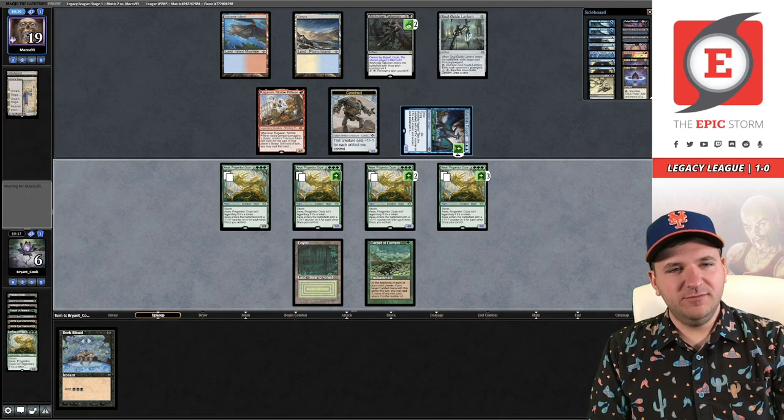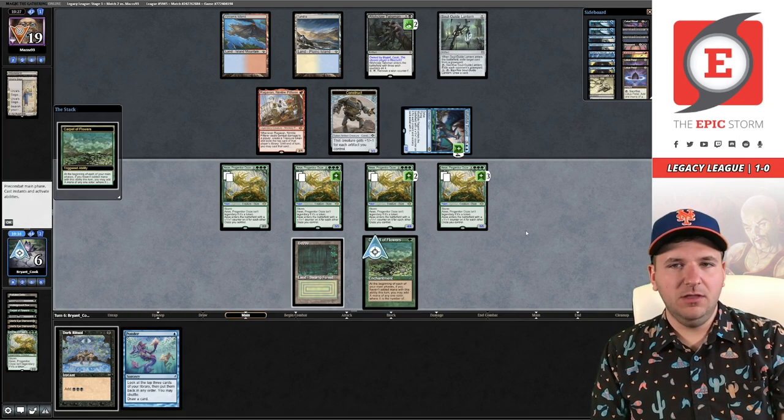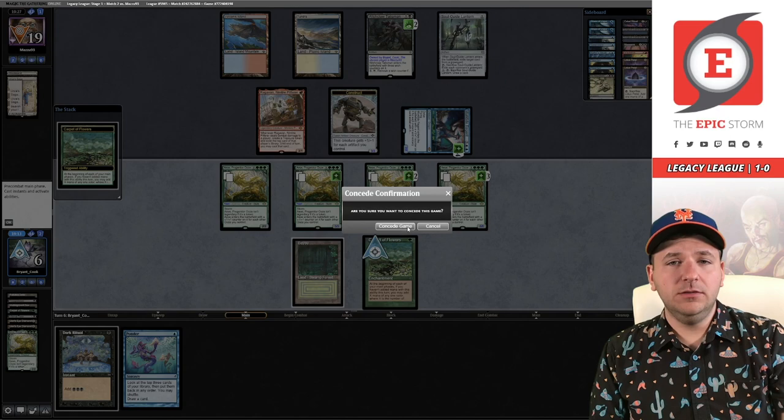Let's take our draw step. That doesn't matter. We're now one and one. Womp womp.